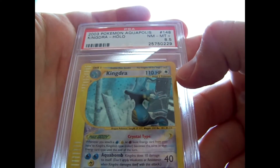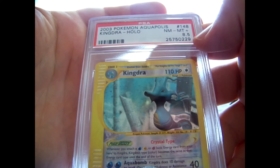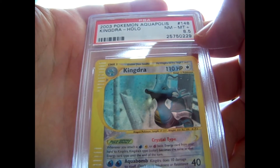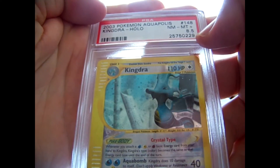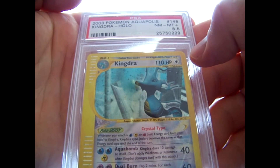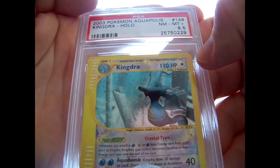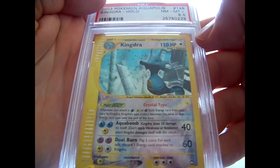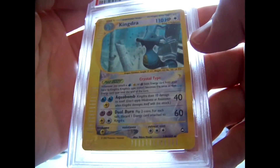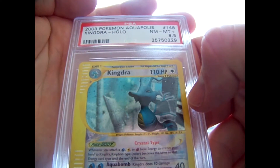Crystal Kingdra - this one came back an 8.5, which is a very odd grade. PSA does not give sub-grades, which are half grades, very often. In the thousands of cards that I've sent, I've seen maybe three or four sub-grades total. So it's not something you see hardly ever. Pretty cool - too bad it didn't get a 9 though.